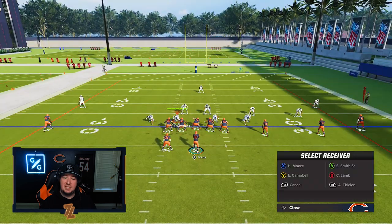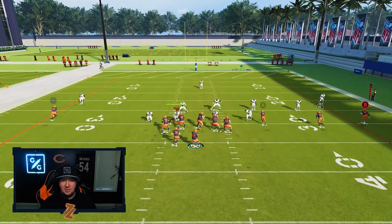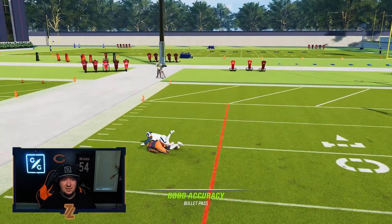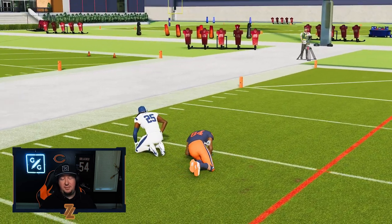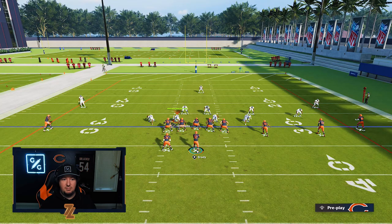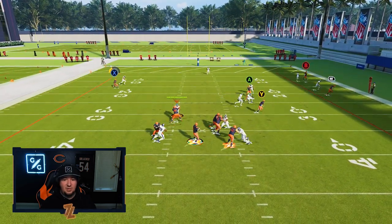Herman Moore lit up right there because he has the free mid-out elite ability. You do not have to have this ability to make this work. Once you start to realize how this works, you're just going to throw these balls. If you have that ability, you're going to very rarely ever have this dropped or intercepted on you.